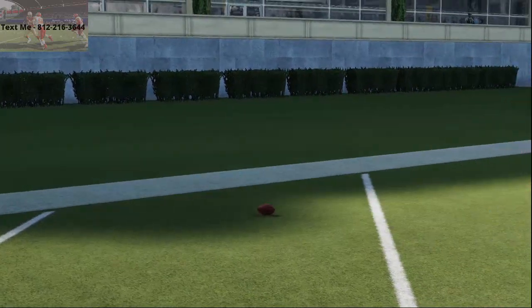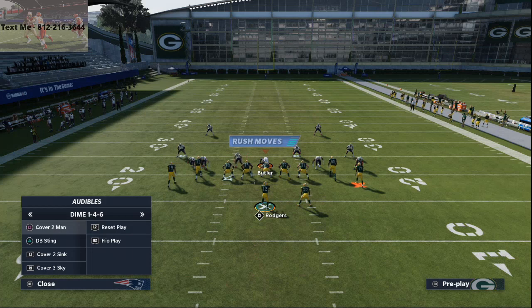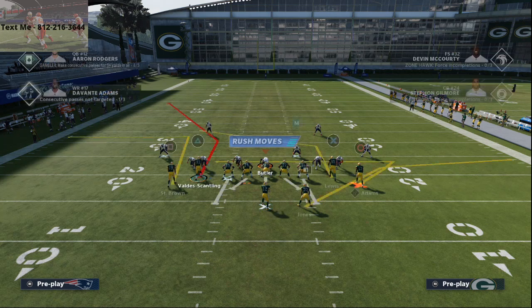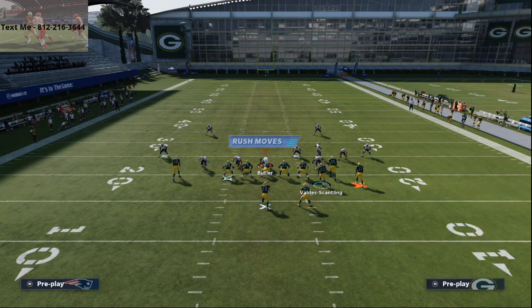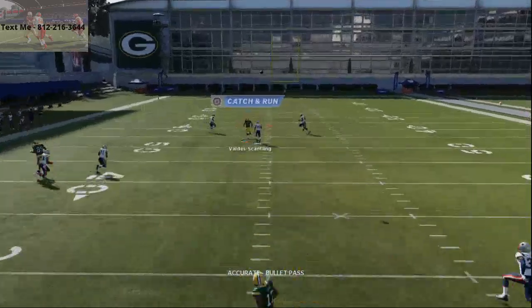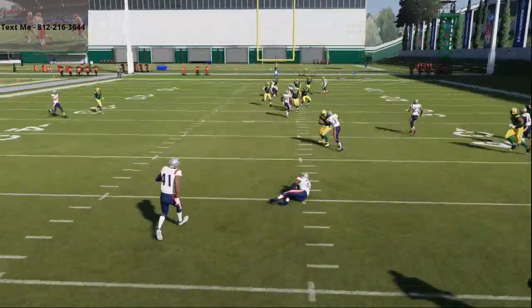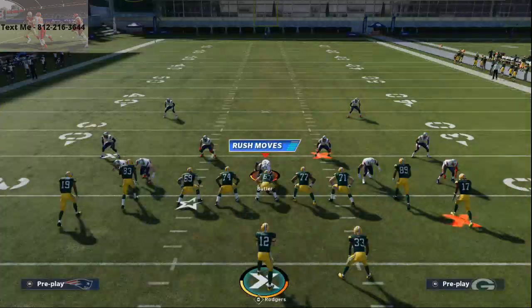Now let me show you one thing with this play. Let's say they go with a more basic defense — standard cover two man, because they will do that. You snap the ball and you're still gonna get those rubs. You can pass it right up the seam, but if they have safeties over the top they're gonna be in good position against you.